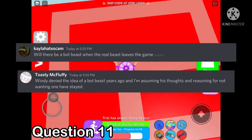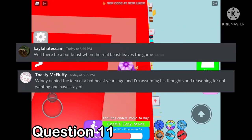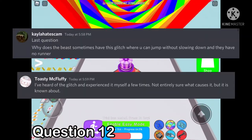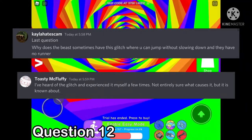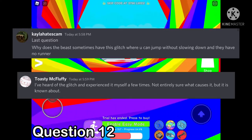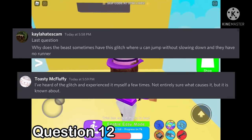Will there be a bot beast when the real beast leaves the game? Windy denied the idea of a bot beast years ago, and I'm assuming his thoughts and reasoning for not wanting one have stayed. Last question: why does the beast sometimes have a glitch where you can jump without slowing down and they have no runner? I've heard of the glitch and experienced it myself a few times. Not entirely sure what causes it, but it is known about.